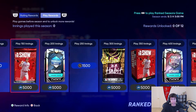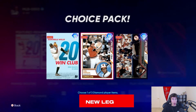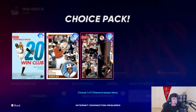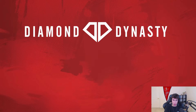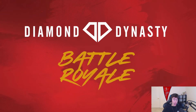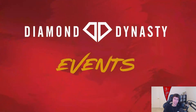You only need 400 innings to earn one of three World Series rewards: Dontrelle Willis, Cal Ripken, and Jorge Posada. Those are great rewards. Apparently according to the developers, Dontrelle Willis rakes — he was hitting a lot of home runs in their Mini Seasons testing, so he's got good hitting attributes for a pitcher, which is really cool. Just like Battle Royale programs, ranked seasons will reset about every four weeks, about every 28 days.